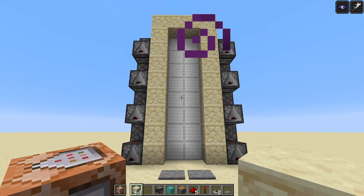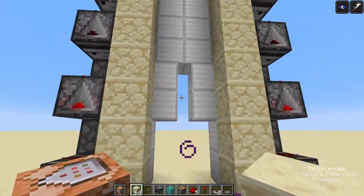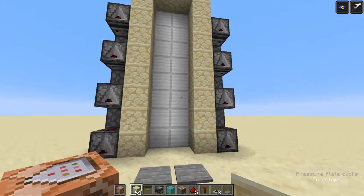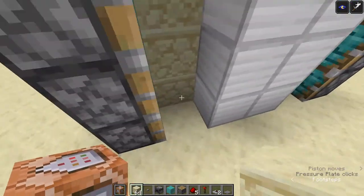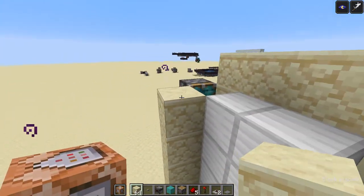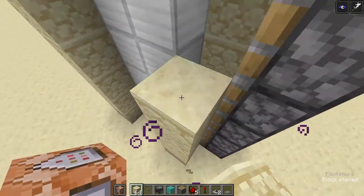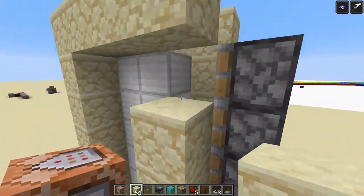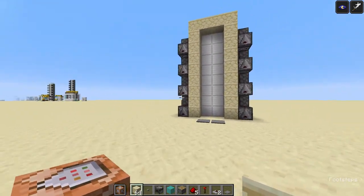Hello everyone, today I'm going to show you how to make this cool door that opens like a zipper and closes like a zipper too. It's very simple to build. This isn't my design though — it's from a mumbajumbo video — but it doesn't really show you how to build it, even though it's really easy, so I'm going to show you how to build it now.